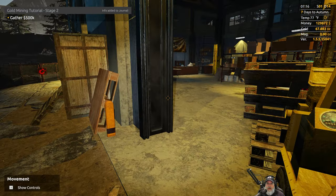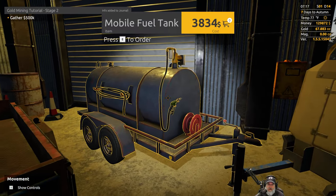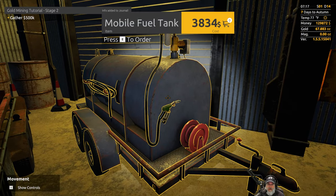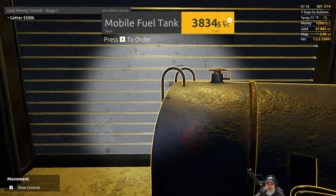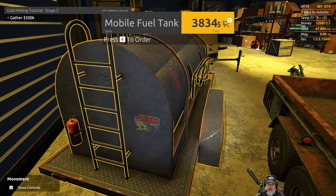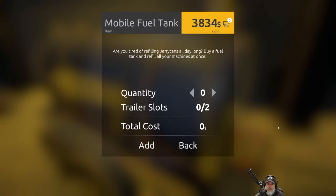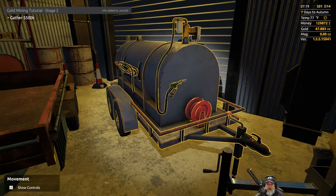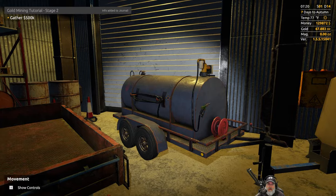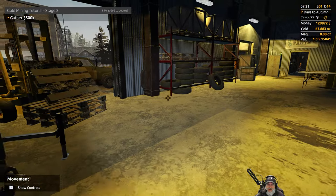What we are after is this guy here — the mobile fuel tank. It looks like it already comes with a gas nozzle, and its own fire extinguisher too. Let's order that. Cost us $3,800 and change, and I guess that's all we need other than the fuel itself of course.